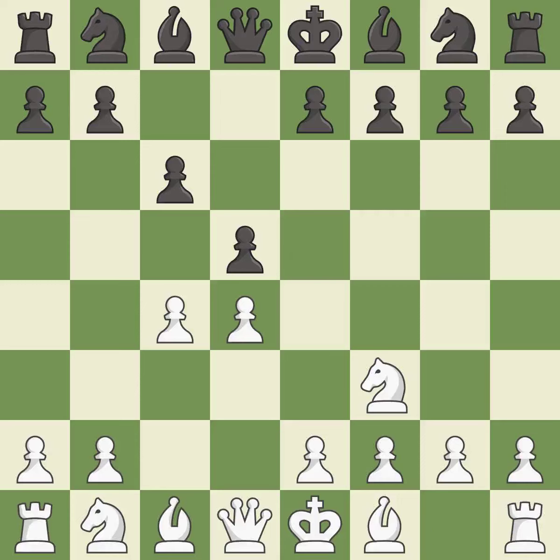Nf3 controls the e5 square and protects the d4 pawn. Nf6 develops the knight toward the center, adds support to the d5 pawn, and controls the e4 square. e3 supports the d4 pawn and allows the light-squared bishop and queen to develop.